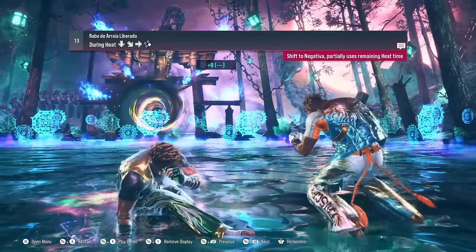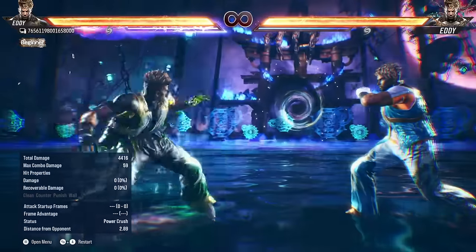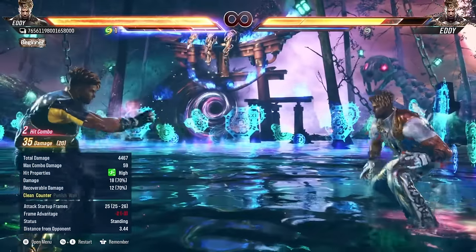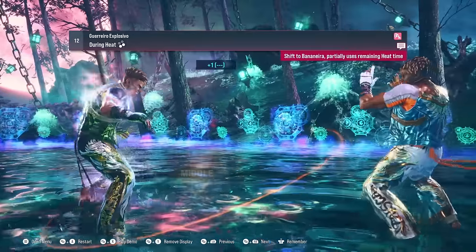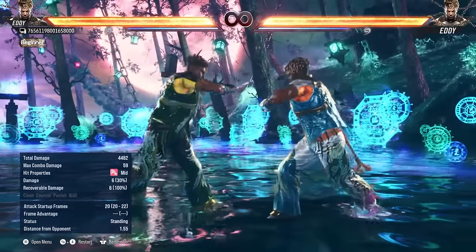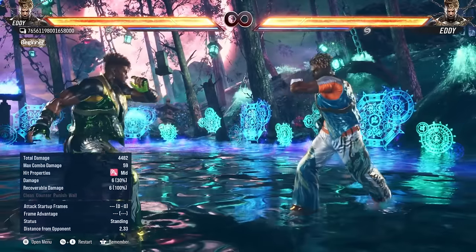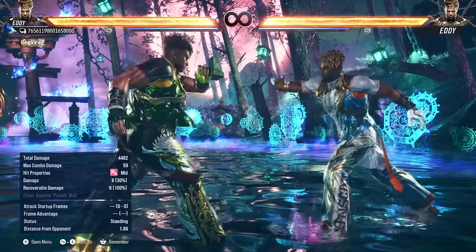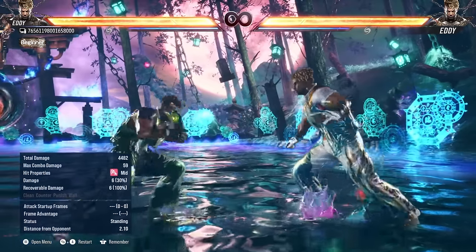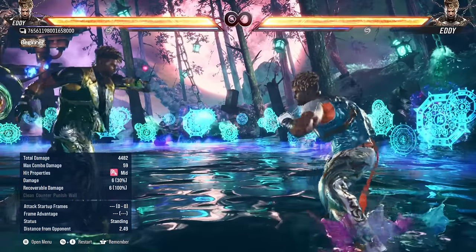Once Eddie is in heat, he has access to a couple of moves that I think are both really strong. The first move is quarter circle 4, which is a plus 9 on block high that puts him into Negativa stance — tons of frames going into a mixup stance where you obviously go into hellsweep and start mixing. You also have 3+4, which is a plus 9 on block mid that goes into handstand. Depending on how many Mandinga charges you have, you go into handstand for that mixup, or into relaxed stance for the mixup there. Both of those moves seem extremely strong while in heat.